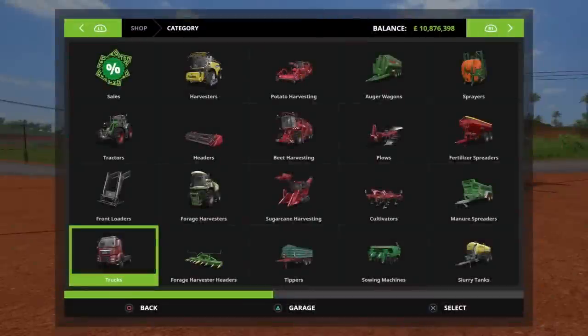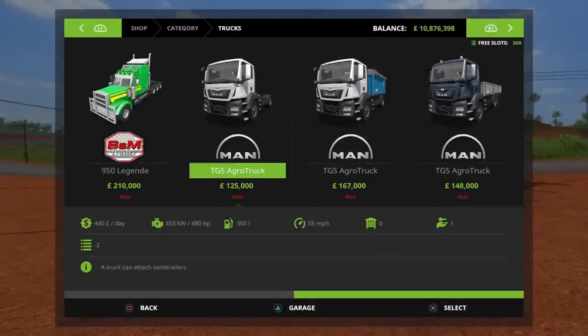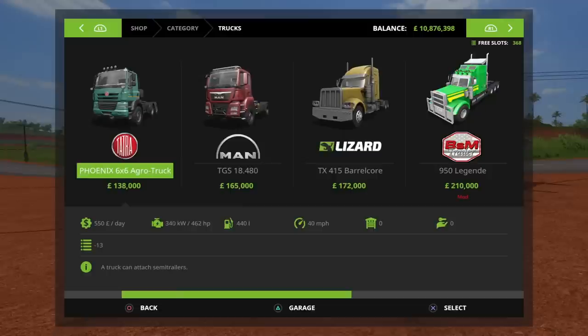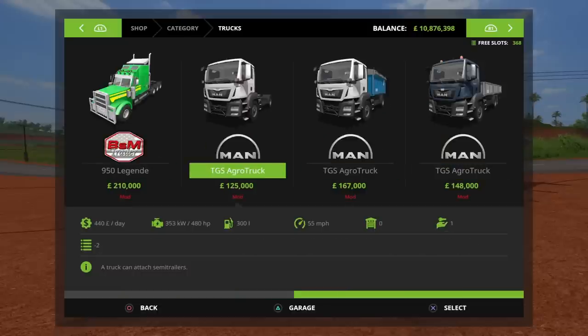Starting off in the store under trucks, we have the MAN TGS Agro Truck at £125,000. This one is 480 horsepower with a top speed of 55 miles per hour. If we scroll across to the in-game MAN TGS 18 480, it's £165,000 — so £40,000 more — and it has a top speed of only 49 miles per hour. So the modded version is six miles per hour faster and £40,000 cheaper. The standard version takes up 19 slots, and even the Phoenix 6x6 is still £138,000.